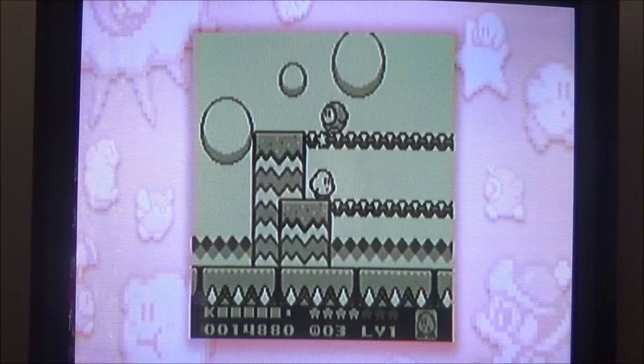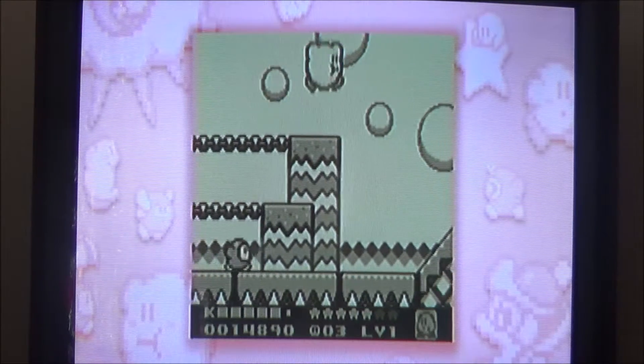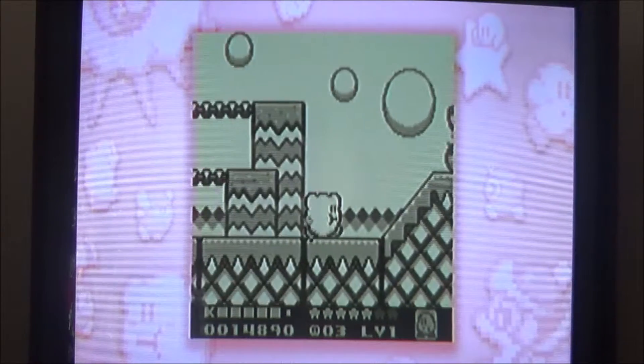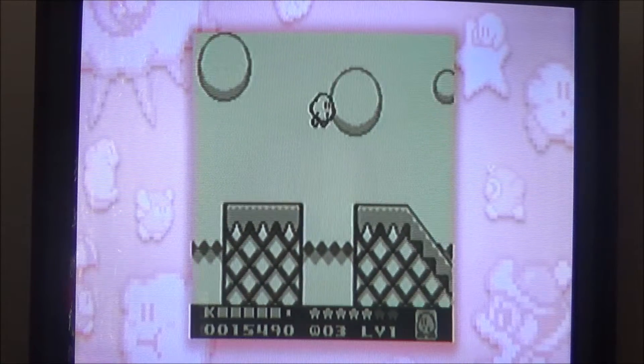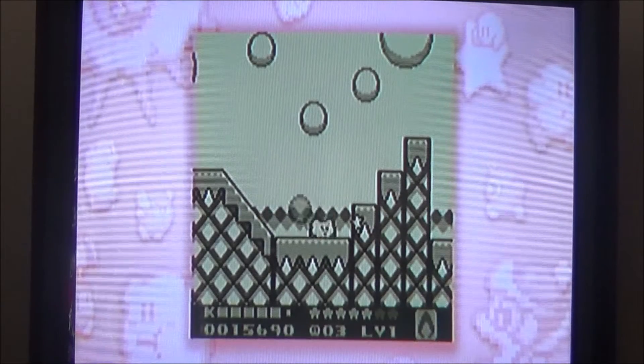Stage three of Grassland. It's also very easy. It's interesting, isn't it? That Ambush Waddle Dee — he's a lot more lethal when you're on the same ground. He's good at ambushes.